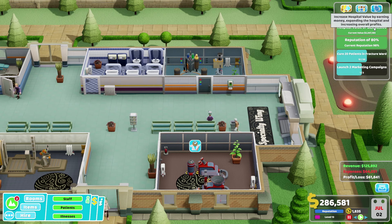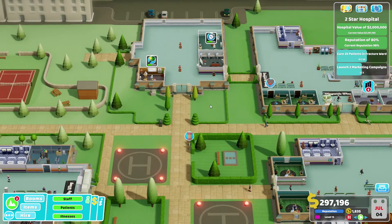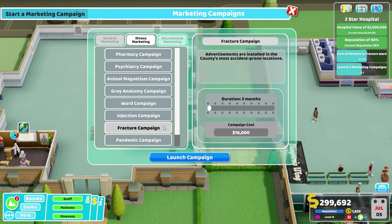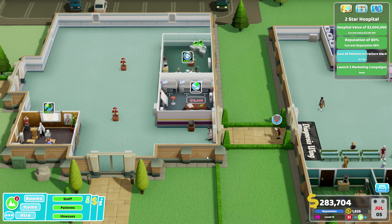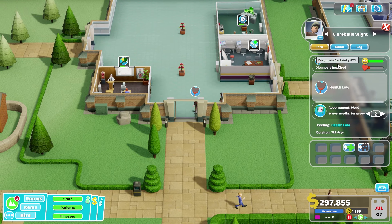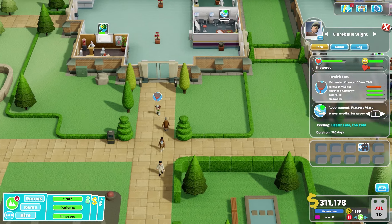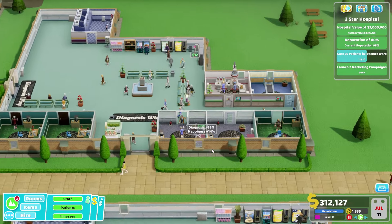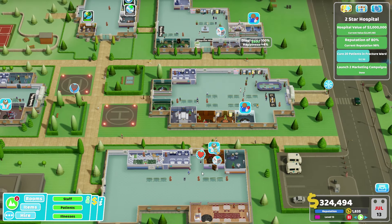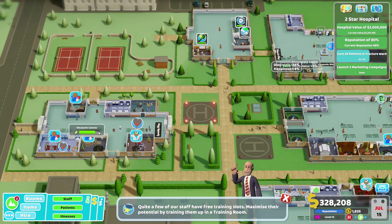Our hospital value is over what we need, our reputation is 98%. Secure 20 patients and launch a marketing campaign. Nurse, please go to the pharmacy. I'm going to do another campaign for that illness - it's a bit silly but I'm going to do another campaign. I am so glad I have a noise gate. Look - they've got the queue down. Wow - I don't have any queues! Well, other than...